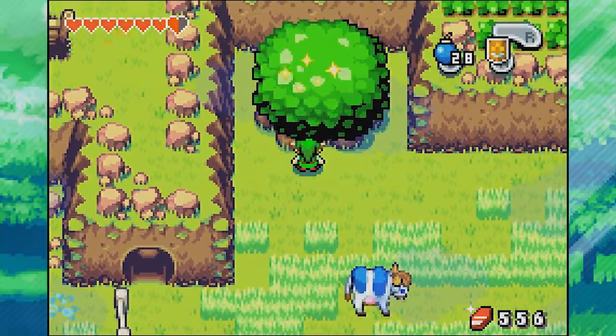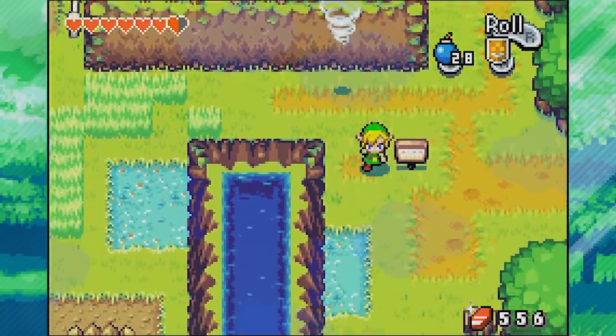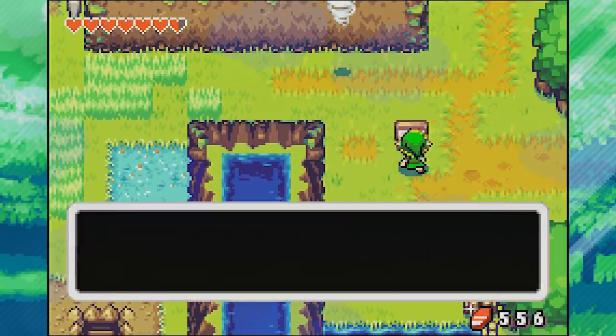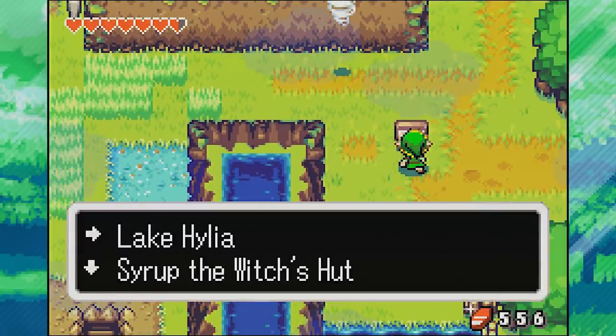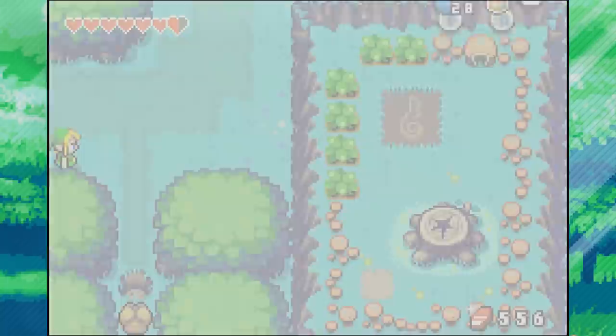Let's jump down here and check out this oddly sparkling tree - I'm sure that won't be important for anything ever. Lake Hylia is to that side. Syrup the Witch's Hut is down here but unfortunately it's blocked off by water, so let's go do Lake Hylia first.